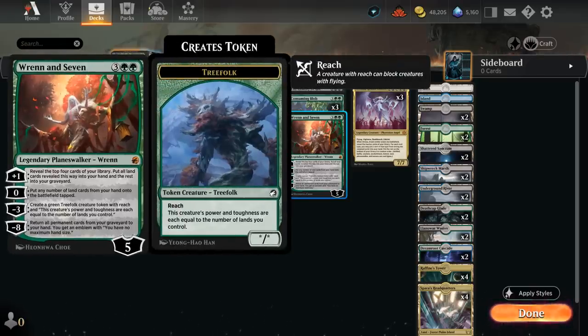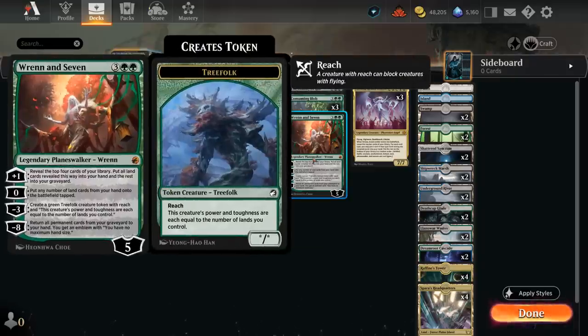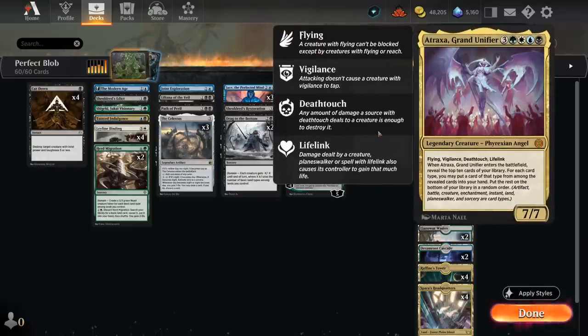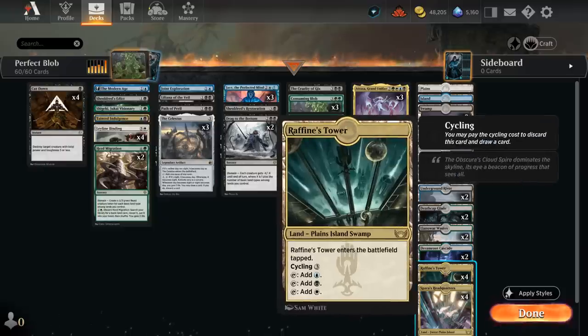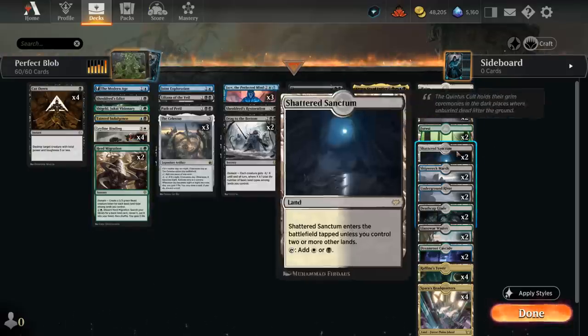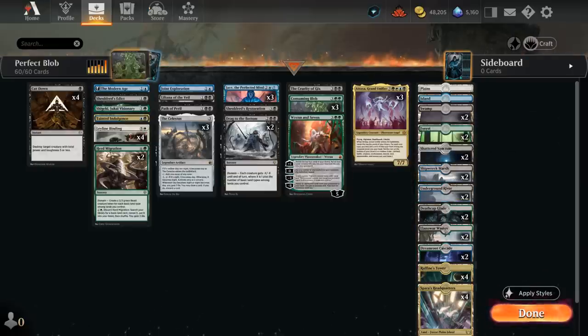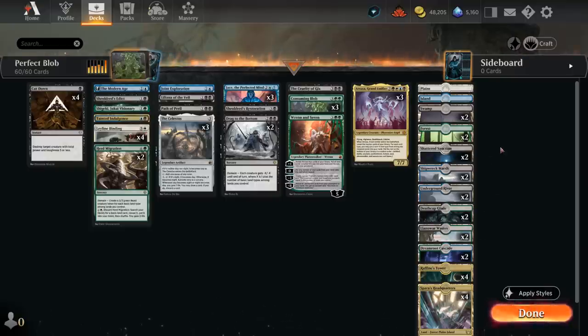Ren7 is our final Planeswalker — the plus-one fills our graveyard for Blob while finding additional lands, helping hit land drops to ramp toward Atraxa. Finding cycling lands is also useful since we can cycle them to draw additional cards. The minus-three can make a Treefolk token with power and toughness equal to the number of lands we control, also with reach to help against opposing flyers. Atraxa provides a ton of card advantage and stabilizes the board once played. Our mana base has plenty of tri-lands, four copies of Fiend's Tower, and four copies of the Headquarters — very important to enable Drag to the Bottom and Leyline Binding — plus a couple basics and a few dual lands.